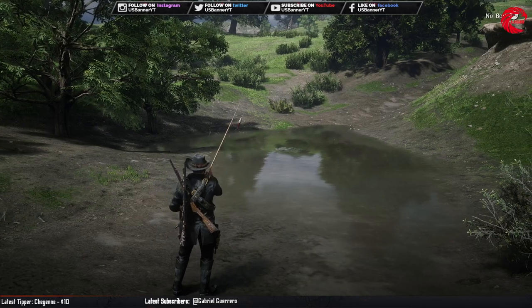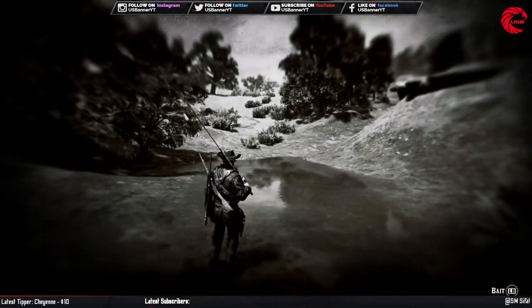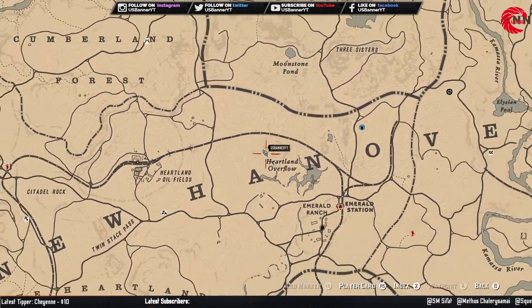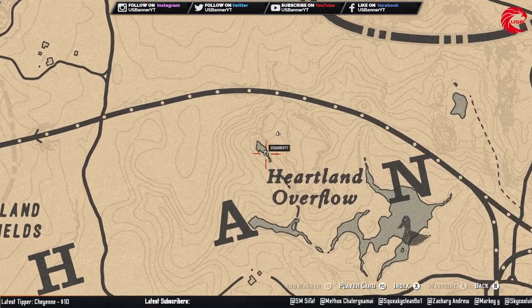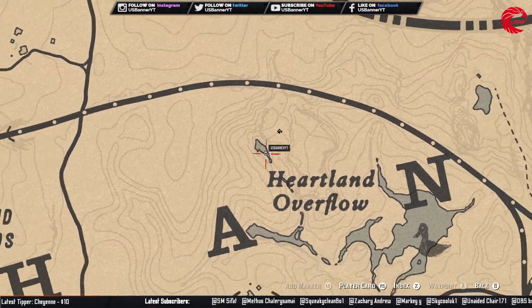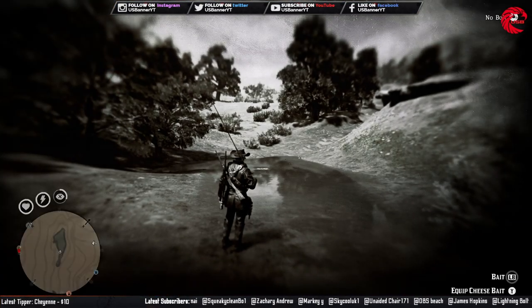Let me show you guys the location for Bluegill before we catch another 3 Bluegill. So this is the location — you can fast travel to the Emerald Station and then come over here in Heartland Overflow and find this small pond.